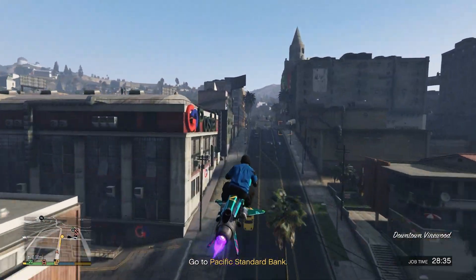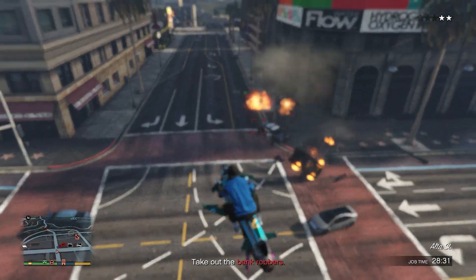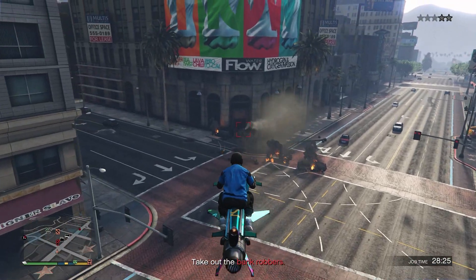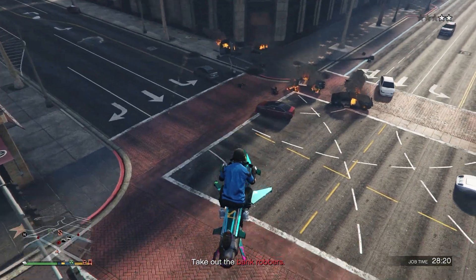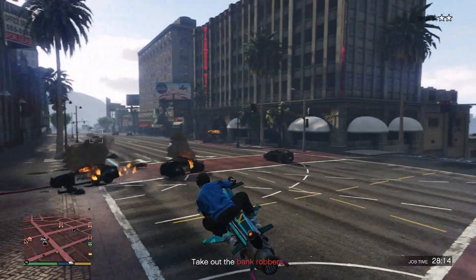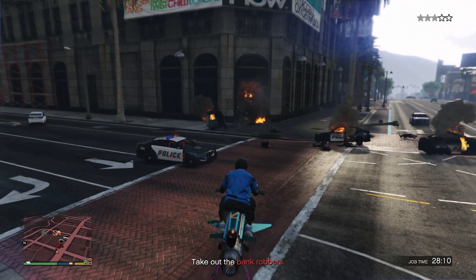Once you guys get here, all we're going to do is start spamming rockets. There's a big guy with a big gun that will take you out very fast, so just watch out for him. All you're pretty much going to be doing is spamming rockets. The big guy is actually inside the bank — he's going to come out. Don't let him fool you. He might or may not come out, so just watch out for the police.